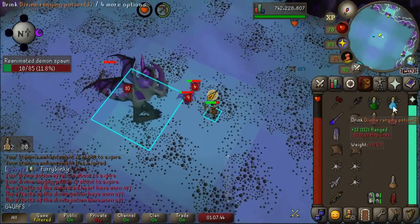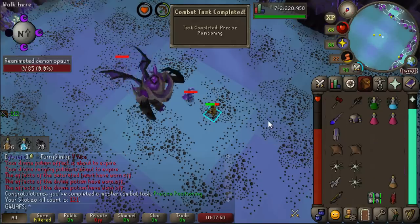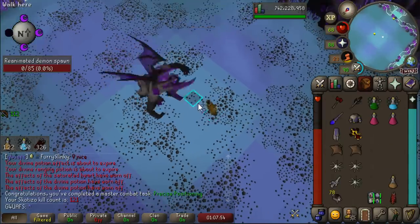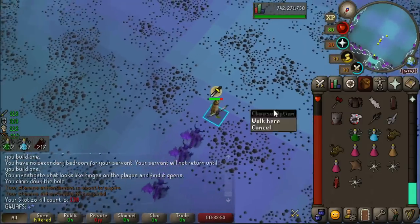I figured out the spot that you want to stand in to get Scotizo with the chins. There we go - precise positioning complete. That's pretty cool, actually. I like that task and it's a master one. And what do we get for doing such a difficult achievement? We get Rune Plate Bodies.